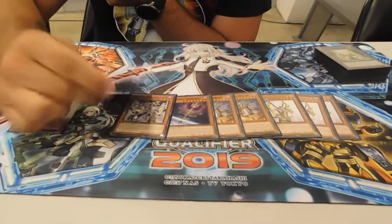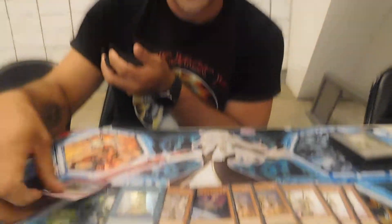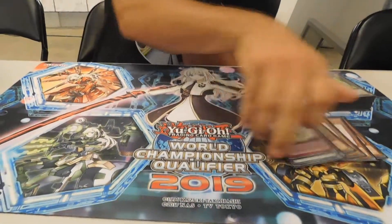You're theoretically running 3 copies of this card because you're running 2 Terraformings for the Trickster Engine, so you can have more access to that. It's pretty nice. I think I set Babel Crescendo half of my games, which was nice.